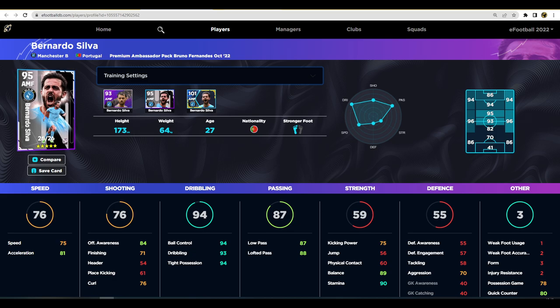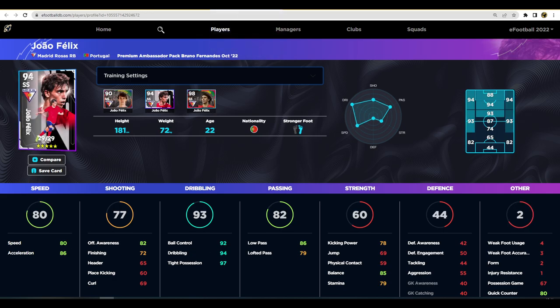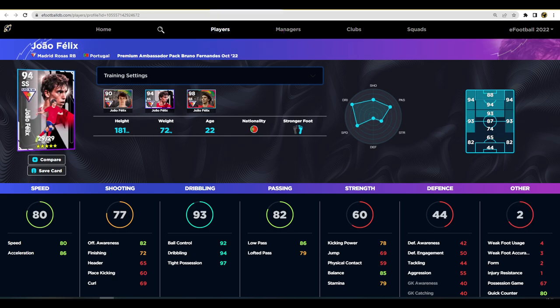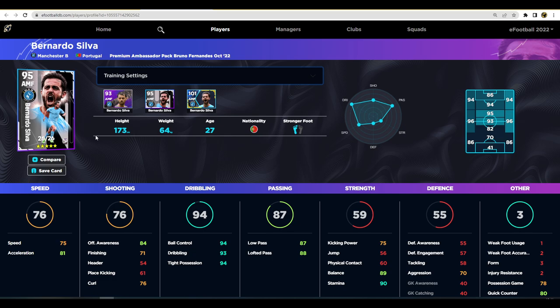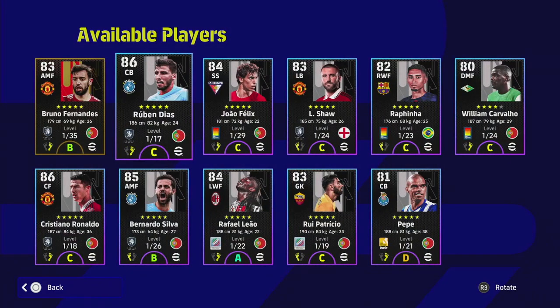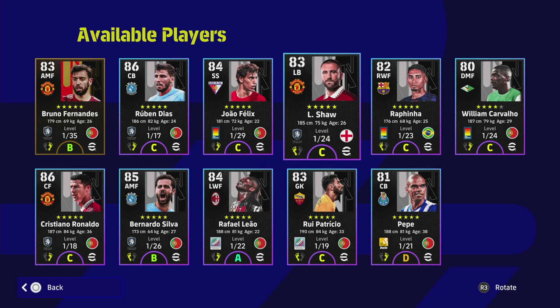Bernardo Silva and Joao Felix are very similar players. Bernardo Silva is a little slower with slightly less dribbling, while Felix has no real advantage in passing. Felix's speed and dribbling are higher, but Silva has better ball control, offensive awareness, low pass, and lofted pass. The key difference is that Bernardo Silva has unwavering form with B form, whereas Felix is on C form. So Silva is going to perform at a higher level more often than not on the pitch.